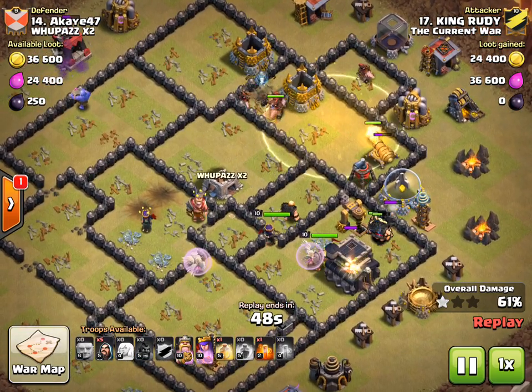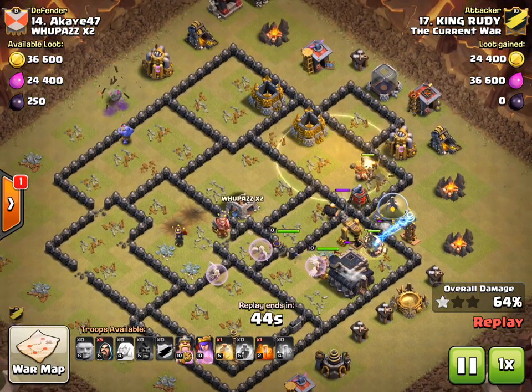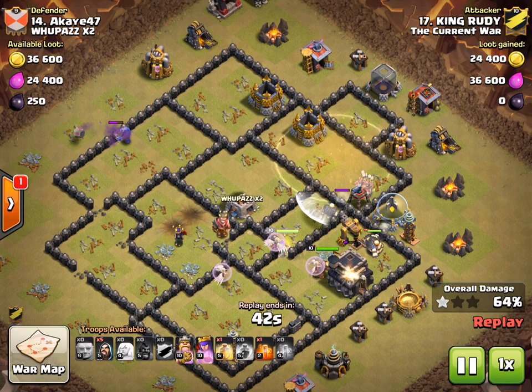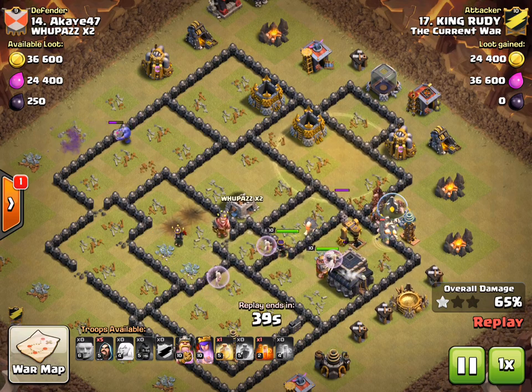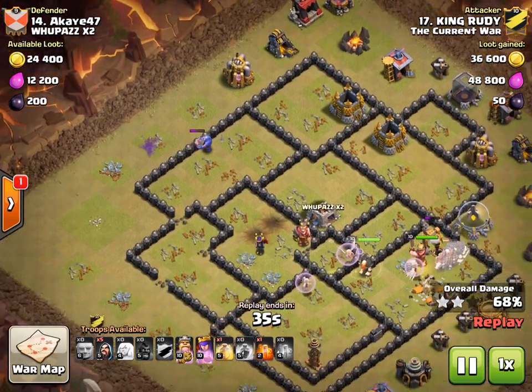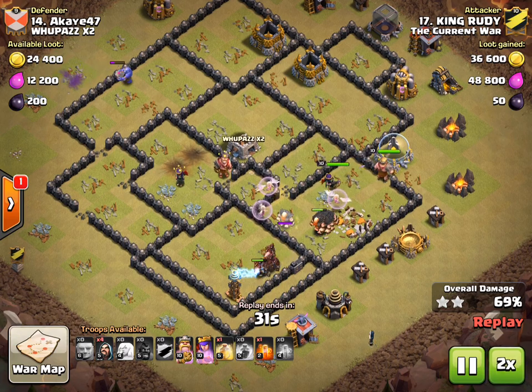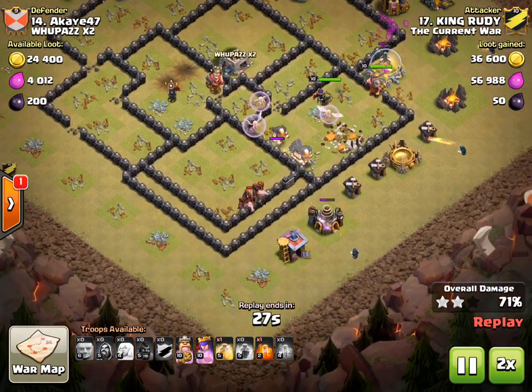The heroes are just cleaning up — there aren't many defenses over there, just kind of junk buildings. The giants tank for the couple defenses over and the heroes kind of clean up, no problem. We're going to see he has a tesla down there, a bunch of hogs left, and the bowler out here doing his thing. He doesn't even need that last heal spell. Sweet three-star by Rudy!